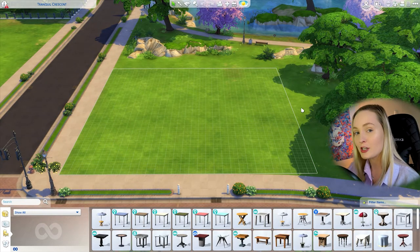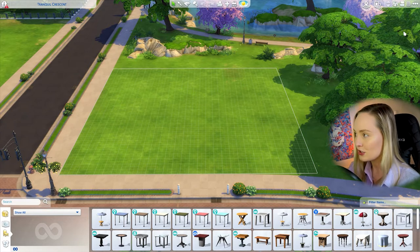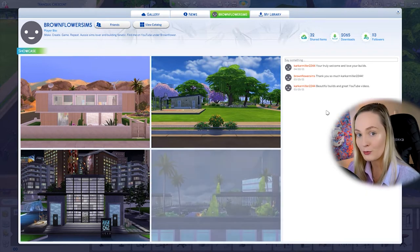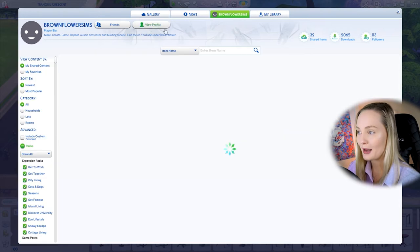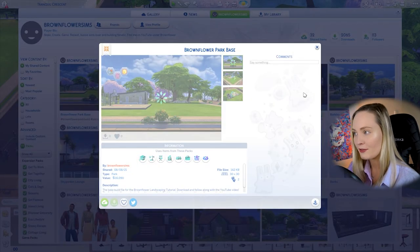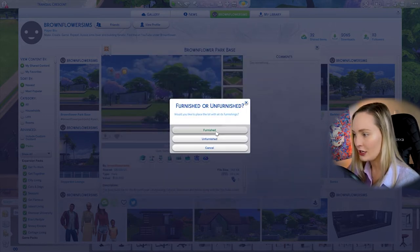We're going to open up the gallery because I've created a base file for this park, so we don't have to worry about building toilets and things like that — I've already done that part. We can focus purely on the landscaping aspect. Go to the gallery in the top right corner, click on the two Polaroid pictures, and search for my username 'brownflowersims.' Find 'brownflower park base' in my catalogue.